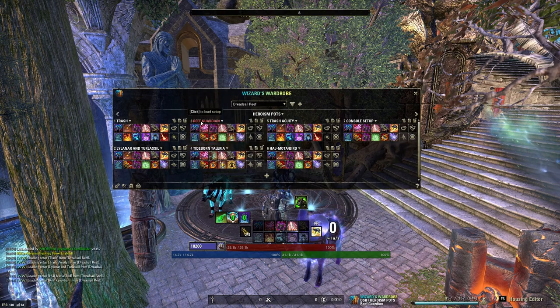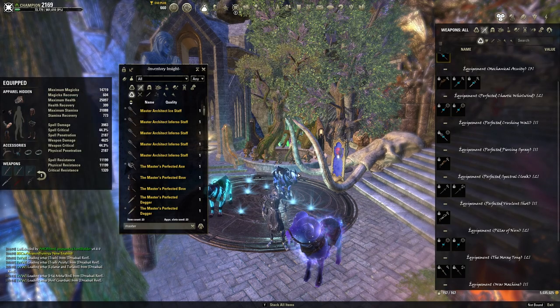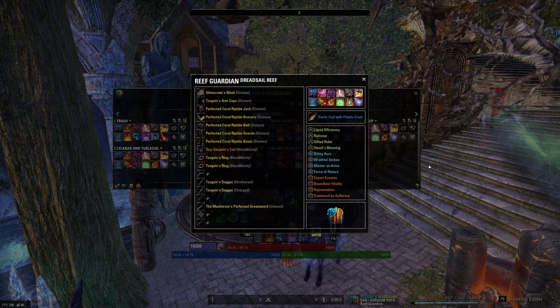For Rift Guardian it's still extremely similar — same build. The main things that change are skill bars and CPs. This time you want to use Silver Shard over Spin to Win. The range allows you to play in a much more permissive style — you can position yourself pretty much wherever you want without having to deal with so many stacks. It's also nice if you're going portals or you're the backup portal team.